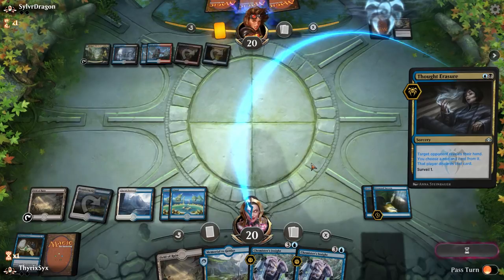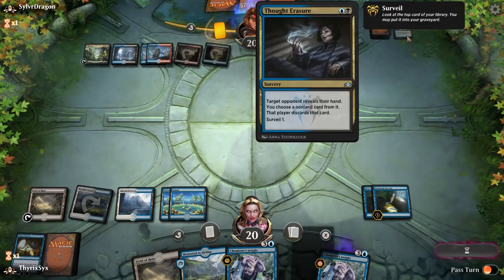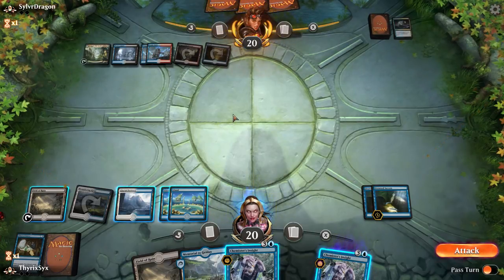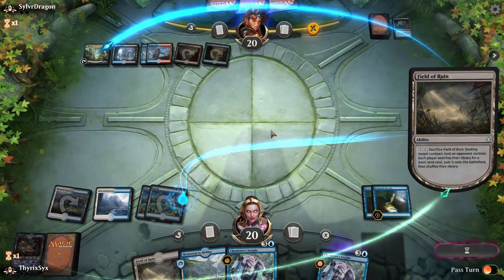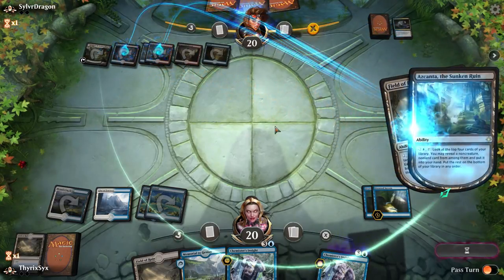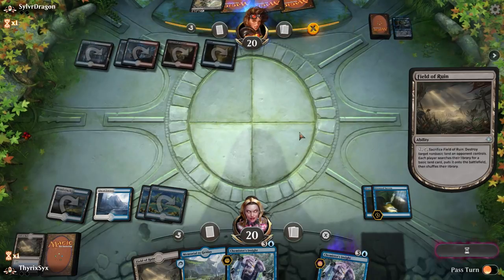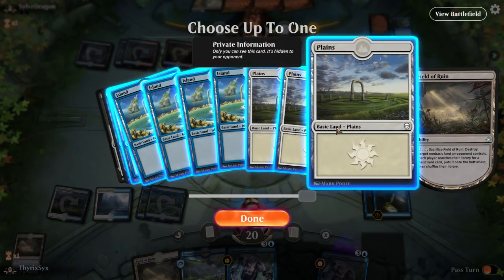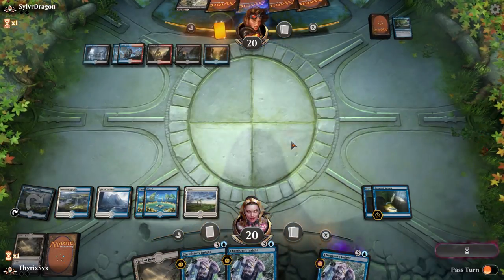Not really a reason to cast either of these because my opponent could get something more important. I'm going to Field of Ruin instead of Chemister's Insight. Of course I wait till their end step — blow that up, and I'll get a Plains. So they're going to get one use out of it, I just don't want them getting multiple. Could have Chemister's Insight'd next turn — beyond. That card is worthless, I don't have creatures. We'll play this and pass the turn with a bunch of draw cards in our hand.